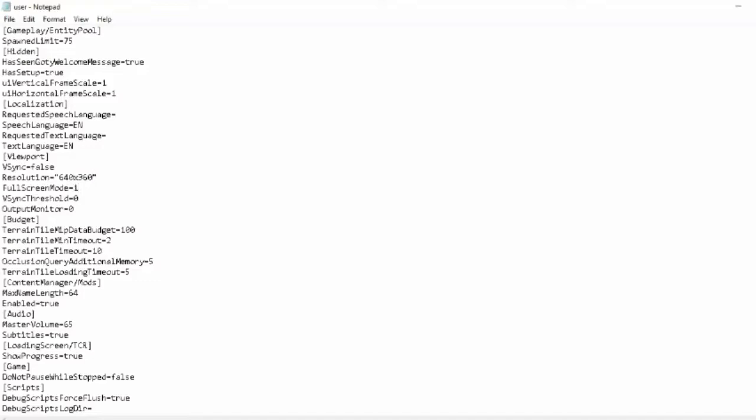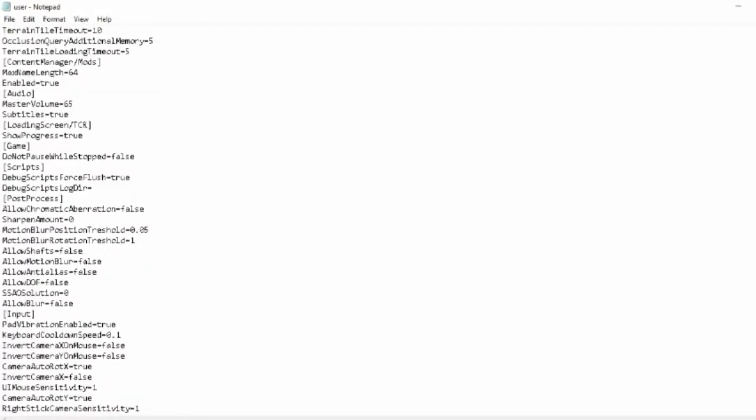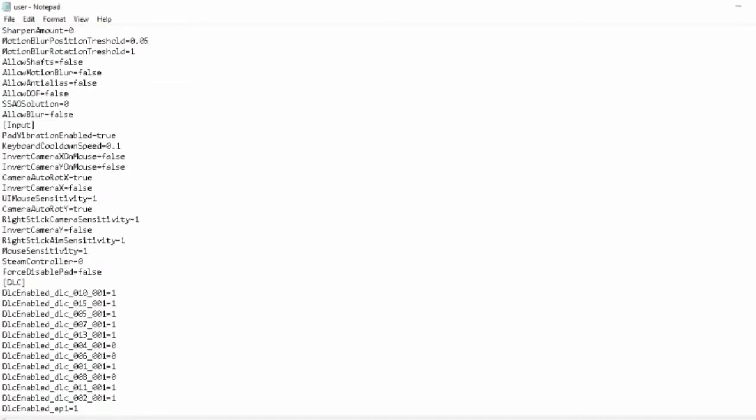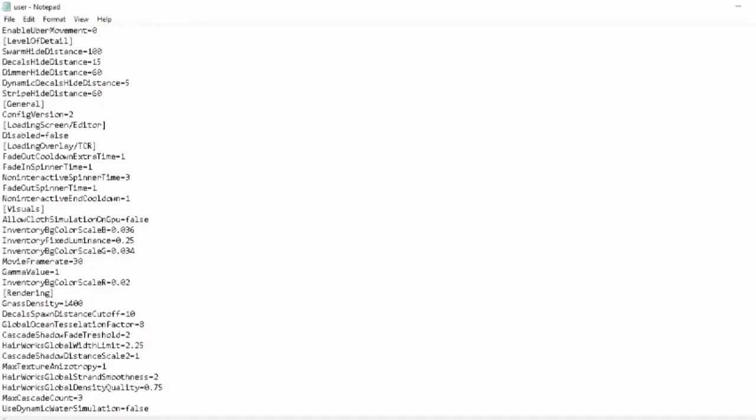I'm not going to take off everything — I don't want it to look like a no-spec gaming thing, we don't want that. But I do need to lower some stuff. Grass density — that's got to go. How about 200? I think 200 looks nice. Let's keep looking for some more settings to adjust.